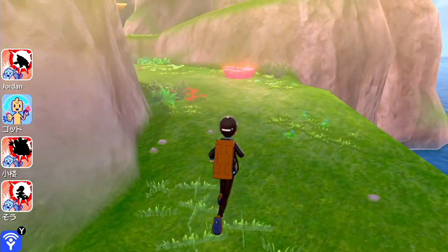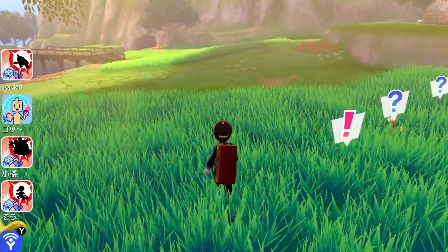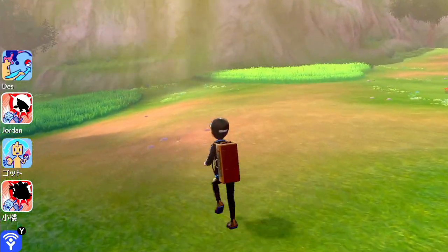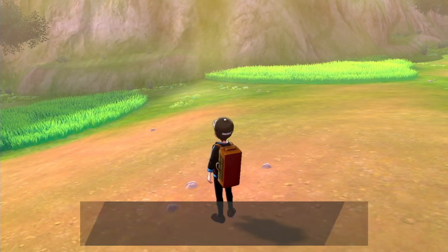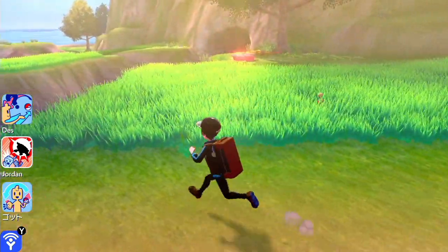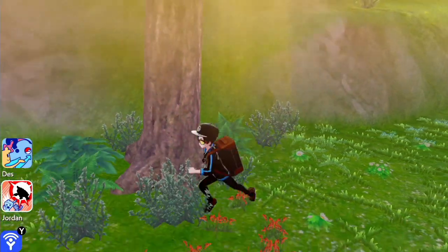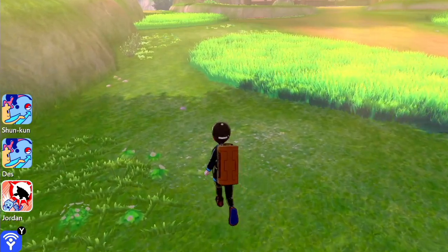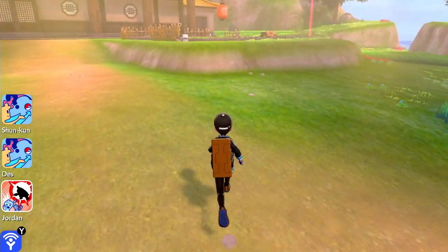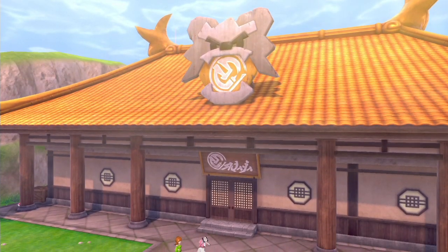I'm going to kind of wander in this direction as well, mostly just to see if there's any Diglett back here. There's an Abra — I'm not too worried about capturing any more Abra at this time. We're going to have to be looking for these Diglett everywhere. We're just going to kind of swing over here onto this side. I do not see any Diglett over there. I'm assuming this is the Dojo — that looks like a storyline event.